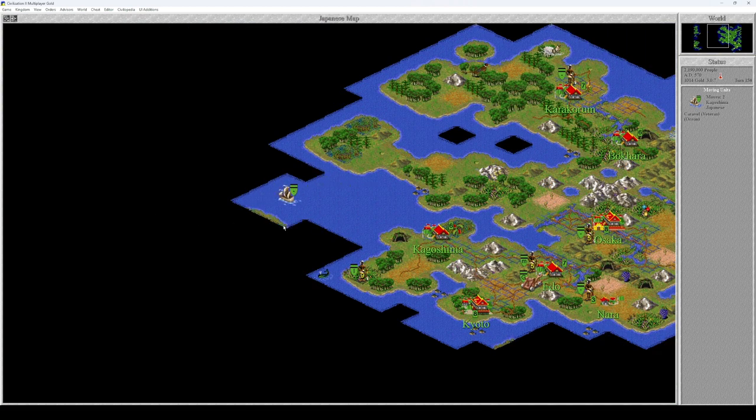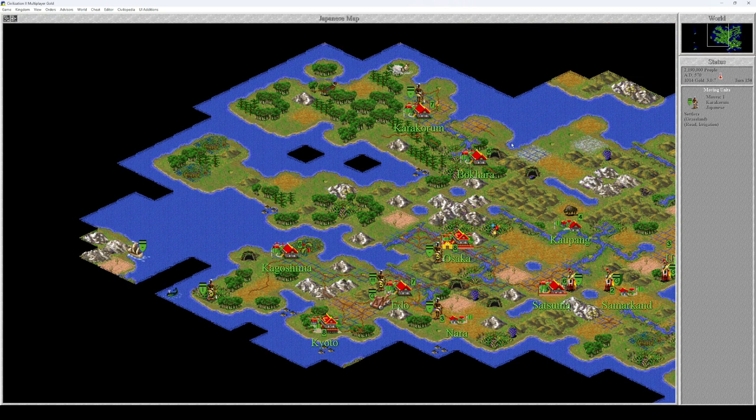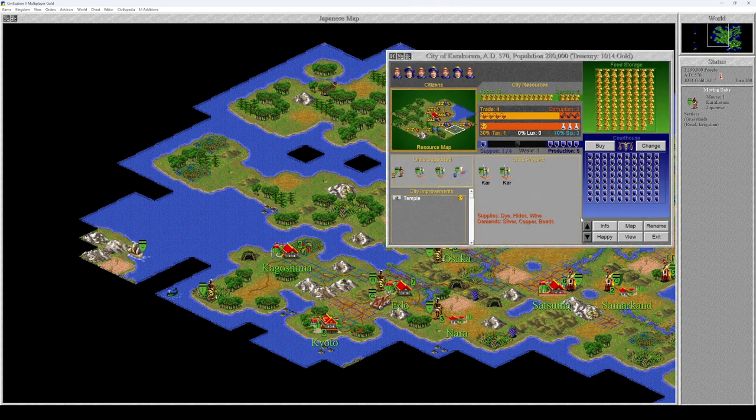One, two, three, four — there's already land over here. Something tells me I'm going to find a Roman city really soon. Caracorum.